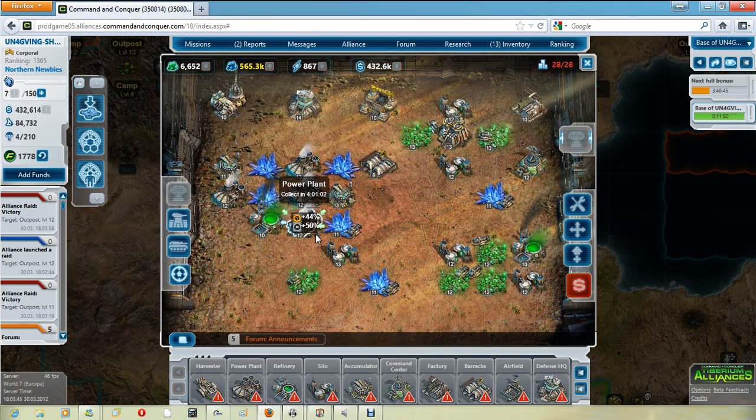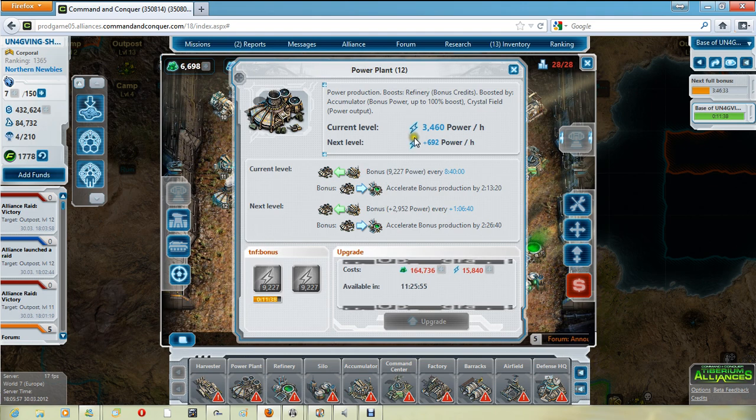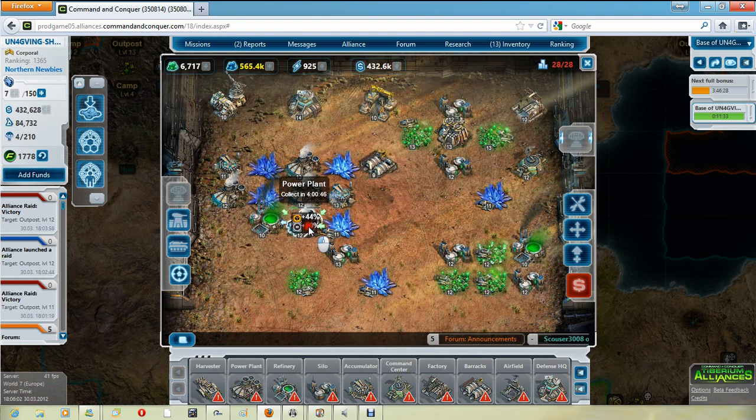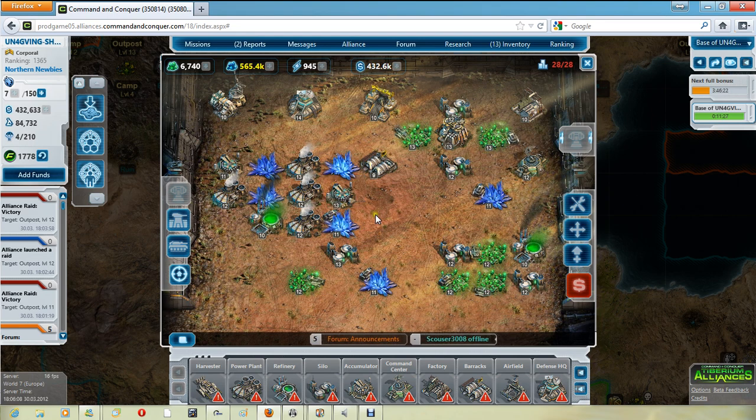For max power output, you want the highest level power plant you can, connected to the most crystal fields possible — when you do that, you get maximum output. This power plant is connected to three crystal fields and is getting 3,460 an hour, whereas this power plant is connected to two fields and is only getting 2,600. That is a significant difference, so placement is one of the biggest parts.